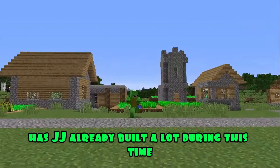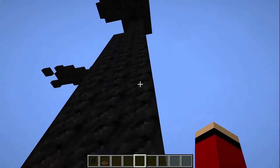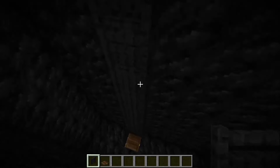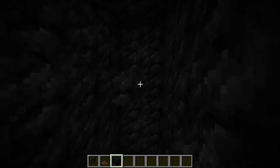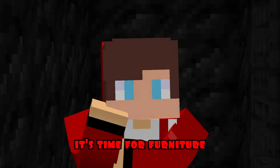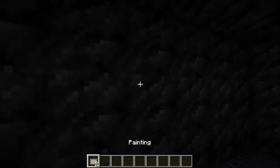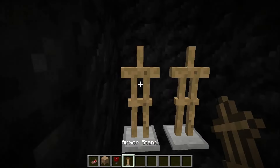Has JJ already built a lot during this time? Meanwhile, now I'm going to set up a room inside Breaking News. I put a ladder on his leg, make a passage inside, and put a hatch. Put another ladder inside. Get blocks to make several floors. It's time for furniture. I put different chests and stoves, hang a picture on the wall, and put a carpet on the floor. On the second floor I put a bed, a bedside table, a lamp, and racks for armor with armor.